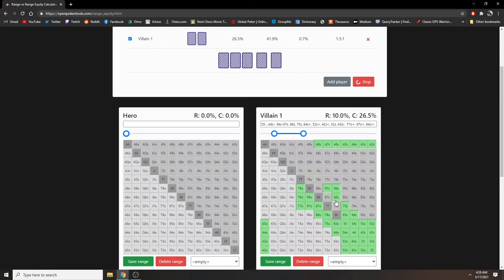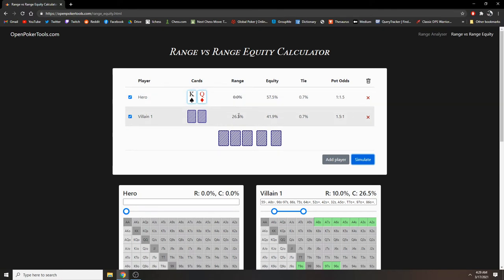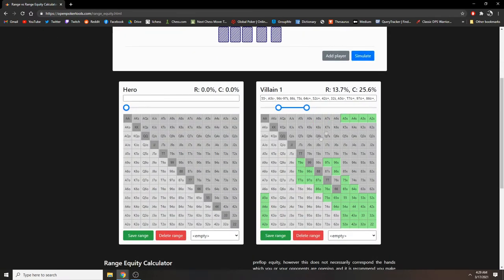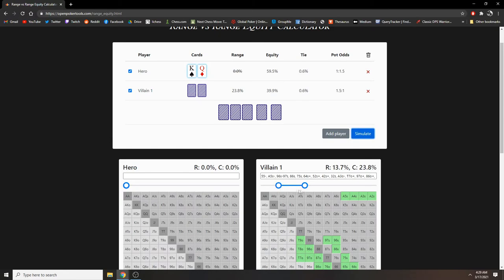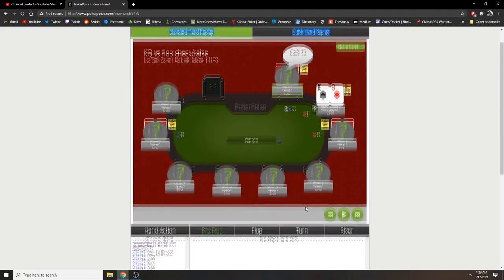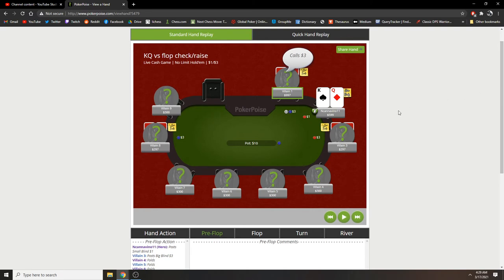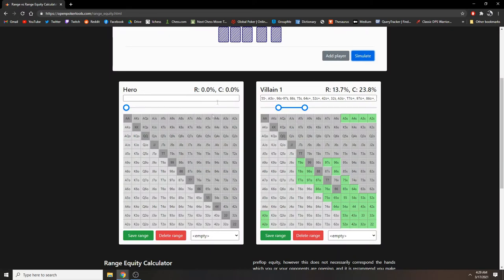King-Queen against this range is pretty good — it has a decent edge. I mean it's 60-40, roughly. And I want to talk about ranges a little bit because we live in the era of the solver. As much as I could just copy the solver, you're never going to learn how to actually think about hands without thinking on your own and being able to construct a villain's range yourself.